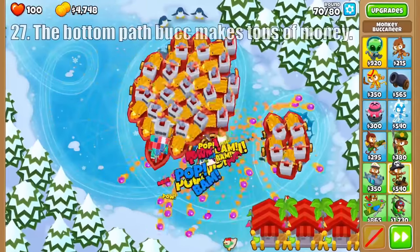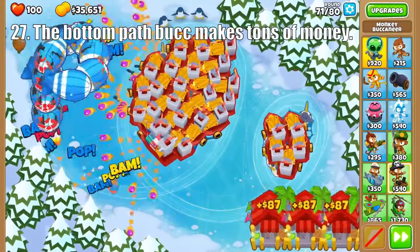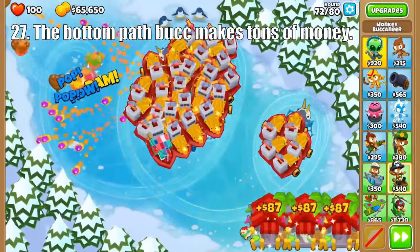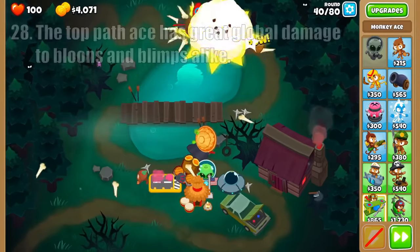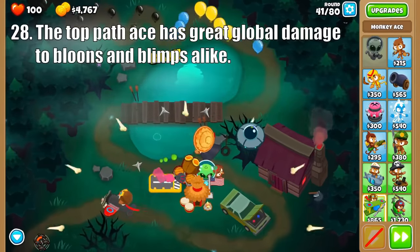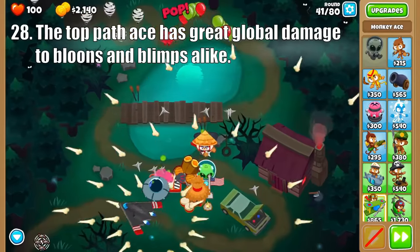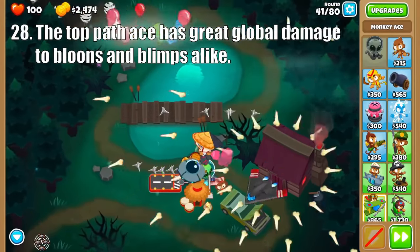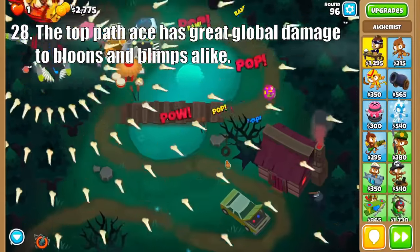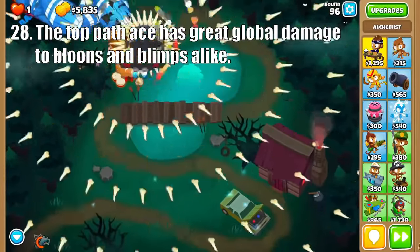The bottom path Buccaneer is all about making money, with its main strength being able to farm on water. Plus you can fit a crazy amount of bucks on some maps, making for some serious cash generation. Onto the Ace, whose strength for all paths is its global range and ability to ignore obstacles. For the top path, the Fighter Plane does good damage to moabs with its global missiles. Operation Dart Storm becomes a very reliable global damage dealer with more darts and better missiles. And the Skyshredder takes things to another level as it's the strongest global tower for its price — its crazy number of darts and missiles makes CHIMPS possible even on the hardest maps.